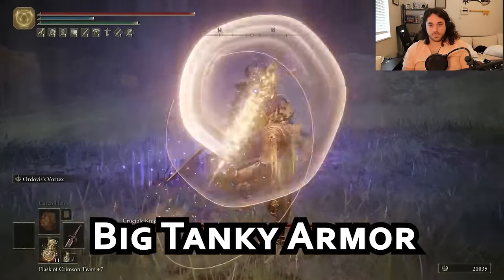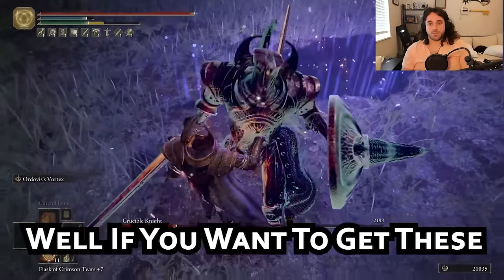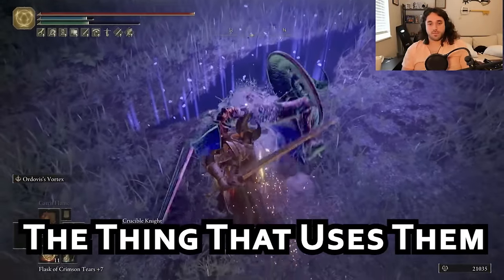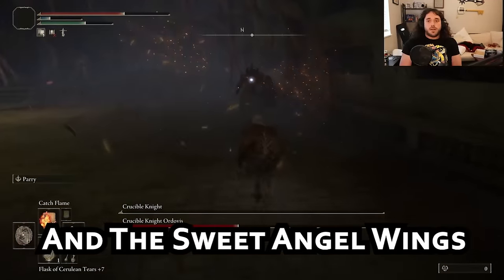Crucible Knights are so cool — big tanky armor, flashy weapons, and sweet angel wings. If you want to get these things in Elden Ring, you gotta kill the thing that uses them. That means if we beat the Crucible Knights, we get the tanky armor, the flashy weapons, and the sweet angel wings.